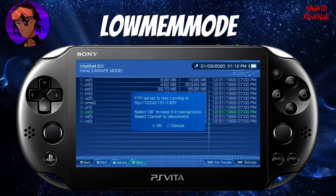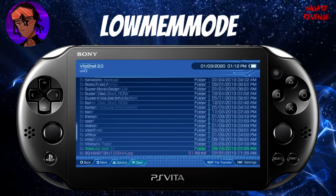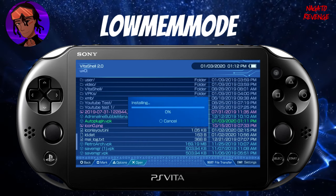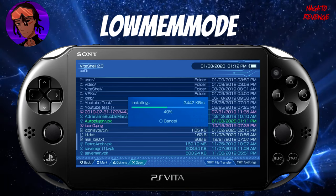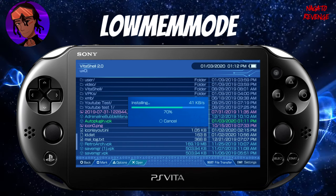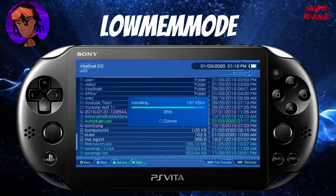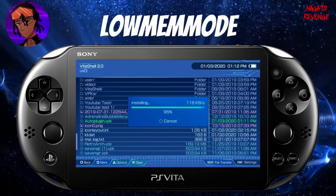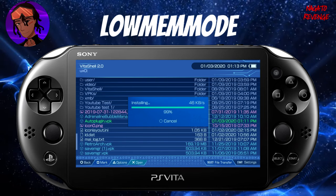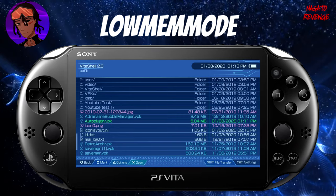Back on the PlayStation Vita: hit Circle to cancel out, go into ux0 by pressing X. Scroll all the way to the AutoPlugin VPK and install it like any normal package — hit X, then hit X one more time. It'll install quickly since it's only about five or six megabytes. Once fully installed, go to your Live Area and open the application.